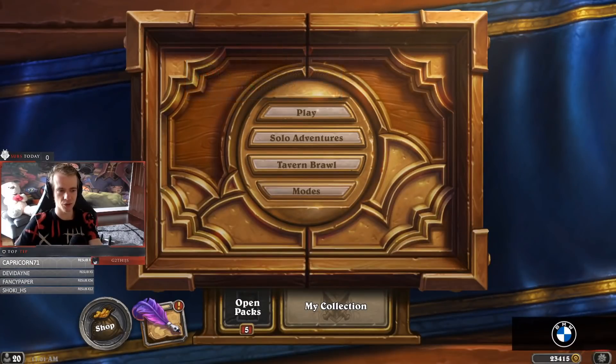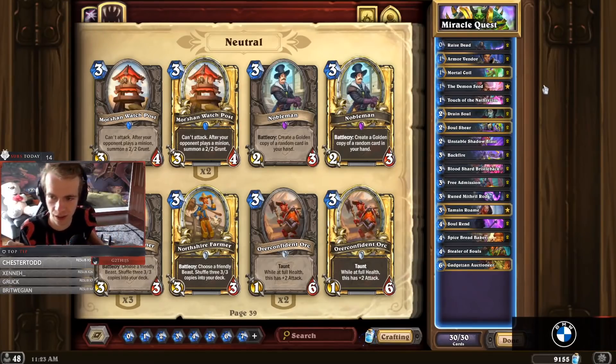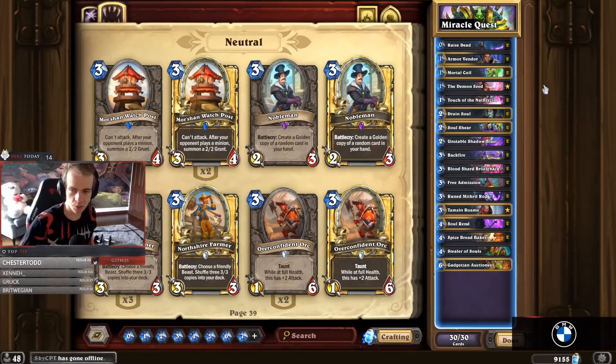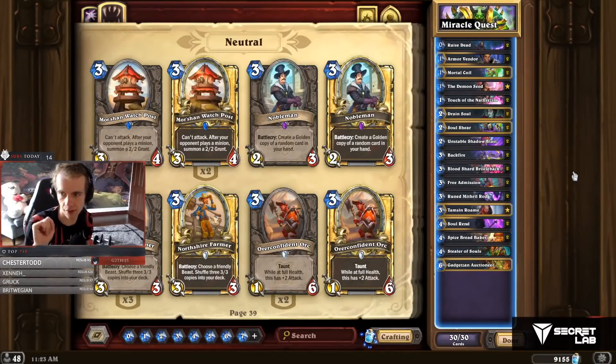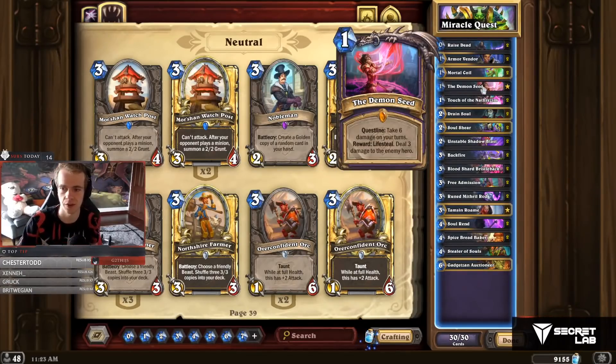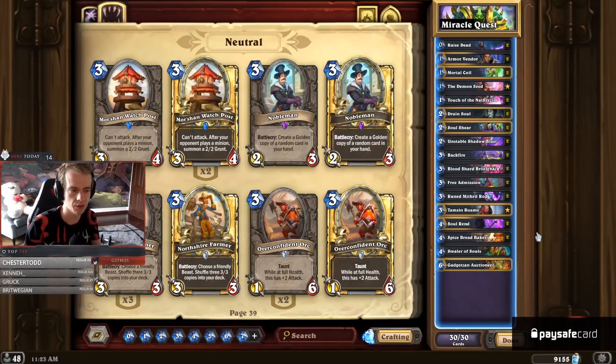So today guys, what are we gonna do? We are gonna play a lot with the new cards and we're gonna make a lot of meta breaking decks. Are you ready for some nice action? One of the first decks I want to try is a quest Warlock deck - a more miracle quest Warlock deck. The goal is to get through your deck very fast and then you can mill your opponent, winning by the mill strat of the quest. Because once you take fatigue damage, it will go over to your opponent instead.